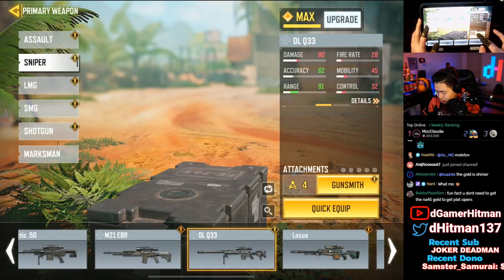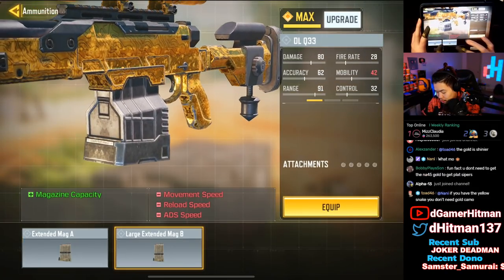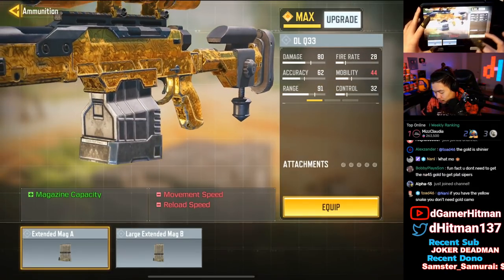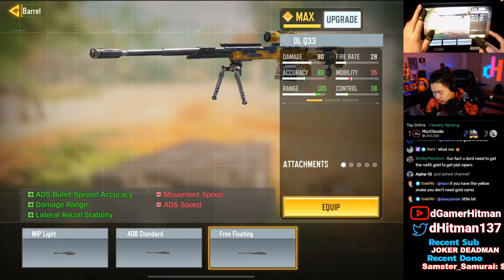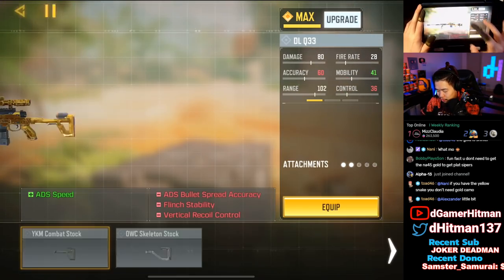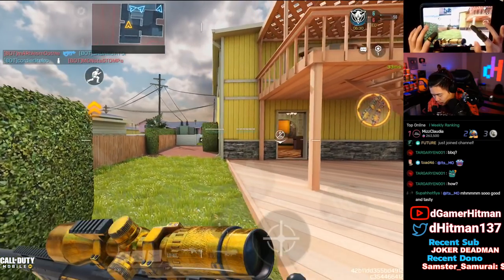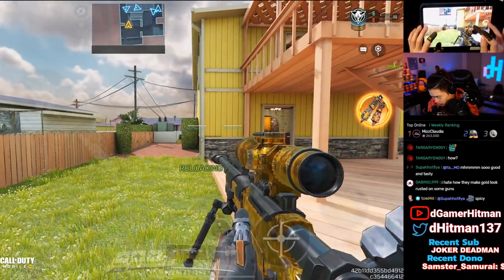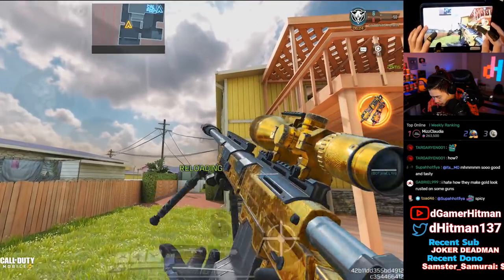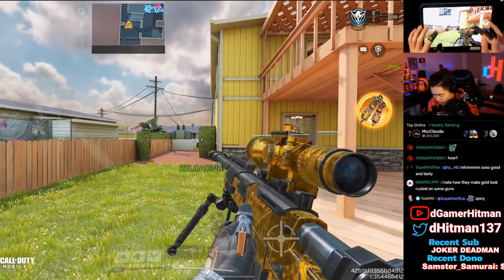Moving on to the DLQ — the ammo doesn't change it, which is a very awkward moment. The barrel also doesn't change it. The stock does change it, but not much. Take a shot and reload — yeah, the DLQ is a little different. I guess all the gold camos have the wavy pattern — I just never noticed it before.